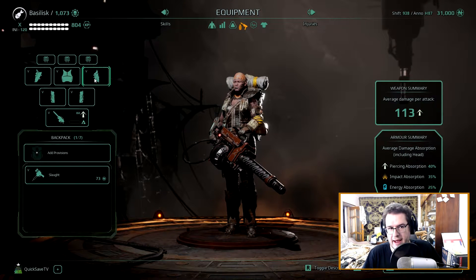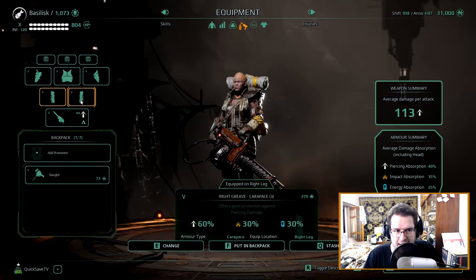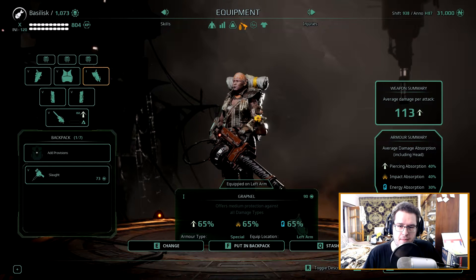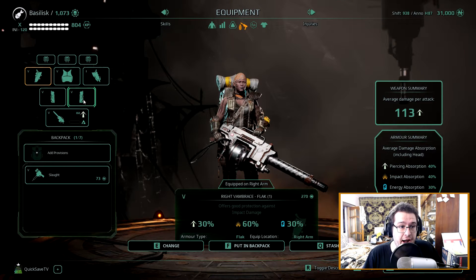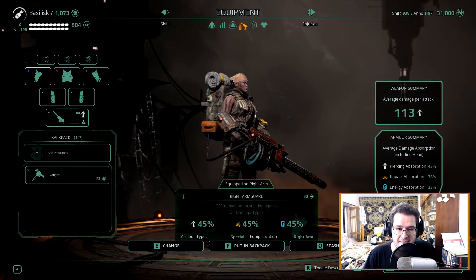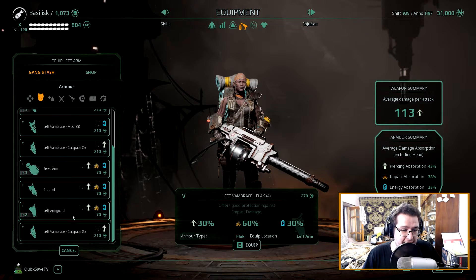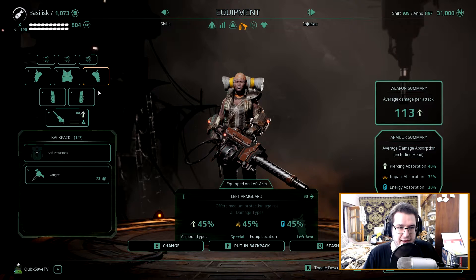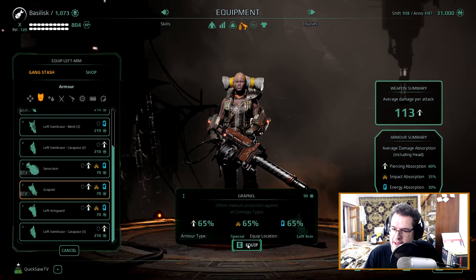We're going to go to Basilisk and take a look at your armor. Oh my god, is that the best armor in the game? No, wrong answer — 60, 30, 30, pathetic. Let's change it up to a grapnel hook of 65, 65, 65. Boom — now I'm a dead eye as well. Let's change your right arm to something a little more juicy, because that just doesn't do it for me. Let's change it to right arm guard — perfect.